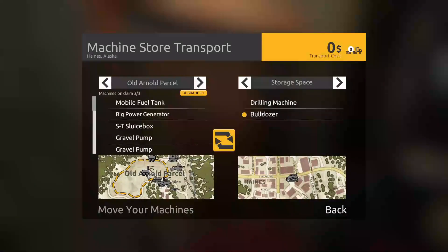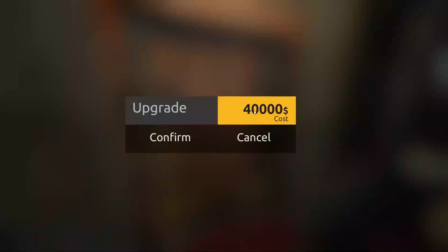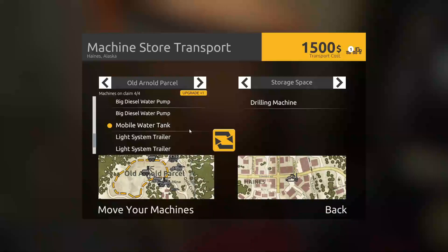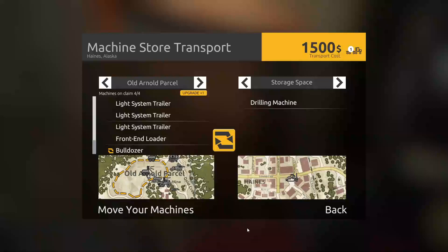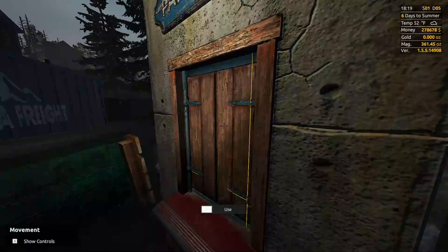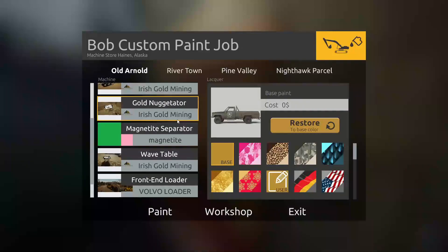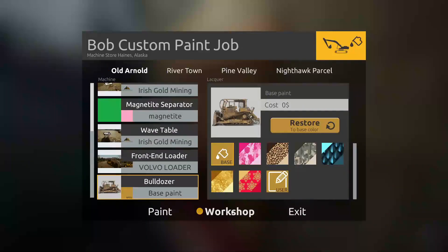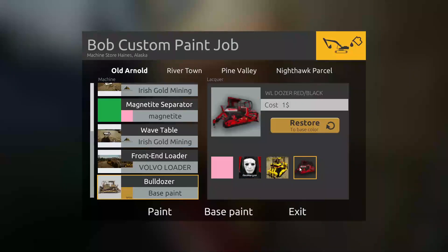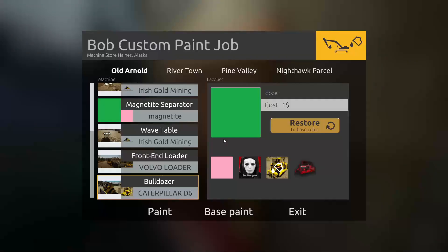Let's come over here — we're gonna move the bulldozer. We got an upgrade, that's another $40,000. Alright, bulldozer upgraded, and we'll click move machinery. Come over here to paint scheme — we don't have an Irish Gold Mining Company scheme. Let's get this one. Paint that — confirm, costs us a buck.